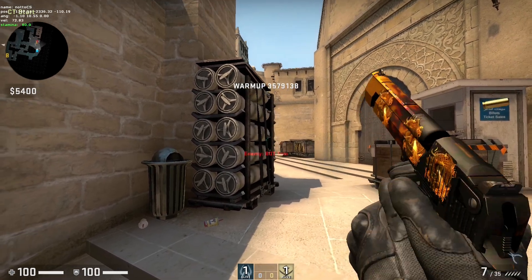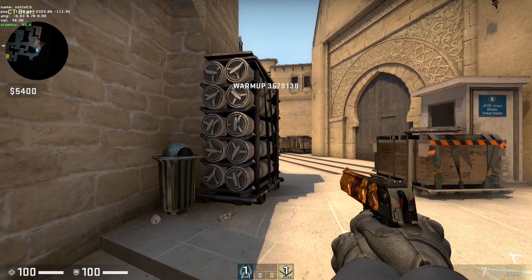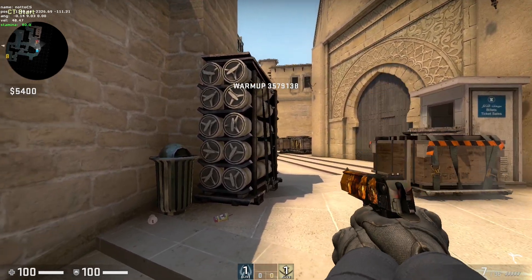The third one is jiggle peeking. You jiggle peek when you want to pre-fire a default position without much risk of dying. This needs some work to put in, but trust me, it's worth it.